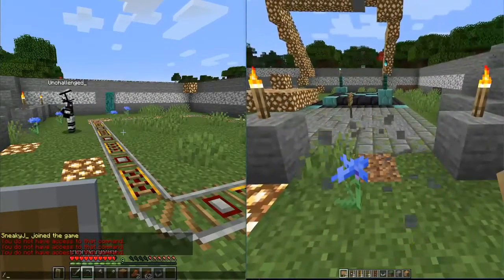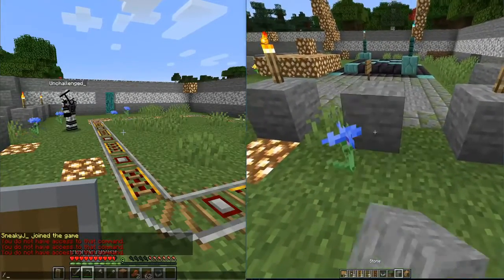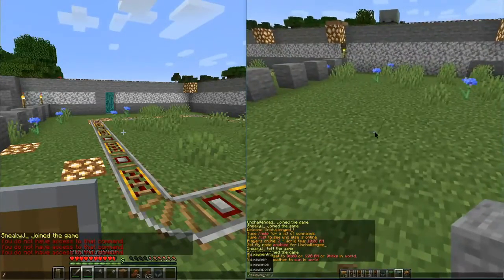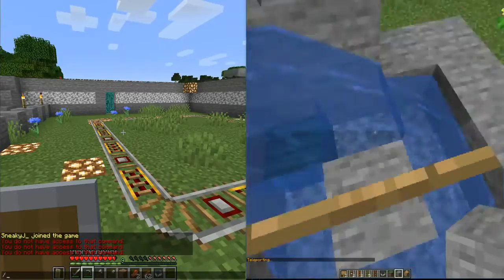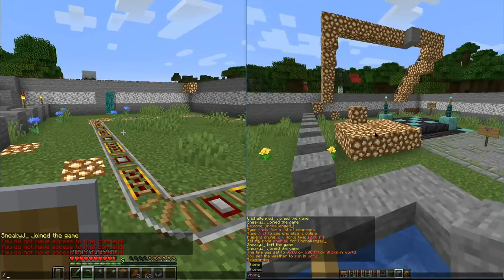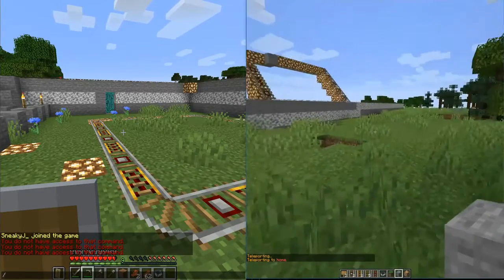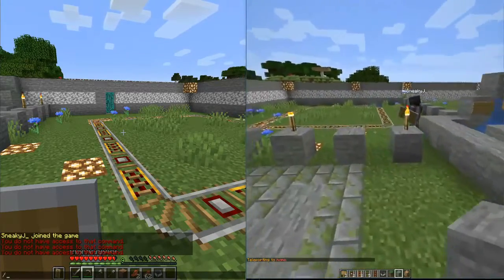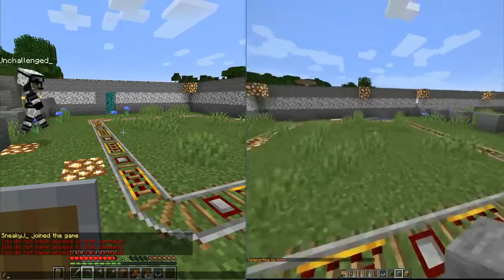So I'm over here, able to make adjustments as I see fit in the spawn point and throughout the world. I can actually use slash spawn to teleport back to the spawn. I can do slash home to teleport back to where my home point was. I have access to all the commands as a normal operator here on the server.